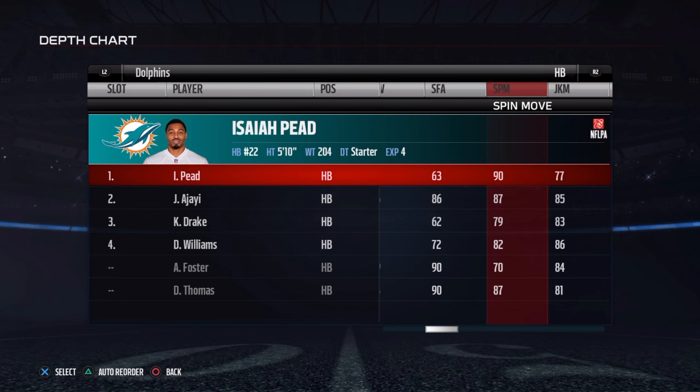Now, first things first, you would want to do this with a running back that has a decent spin. As you can see here, Isaiah Pete has a 90 spin, so I decided to use him. Of course, the better they are with agility, the better they'll be with the spin.